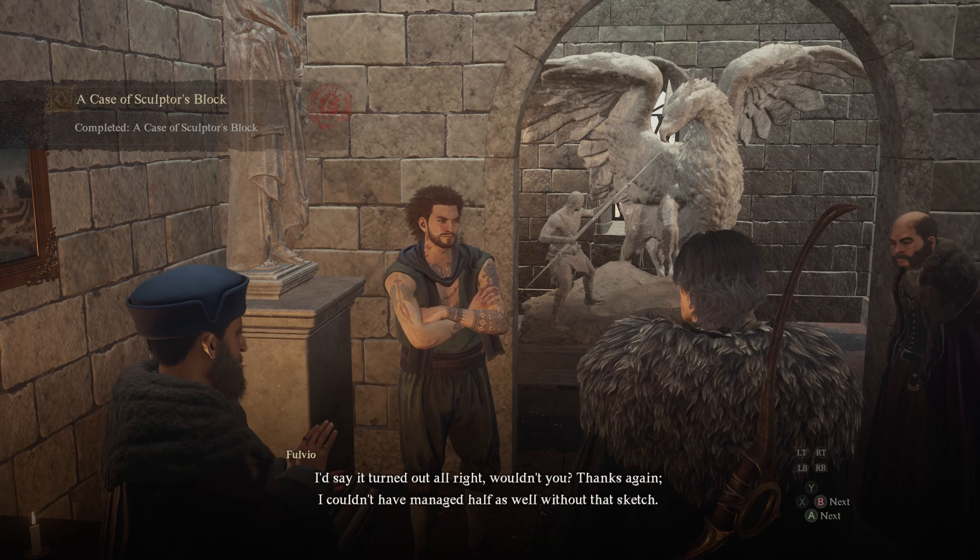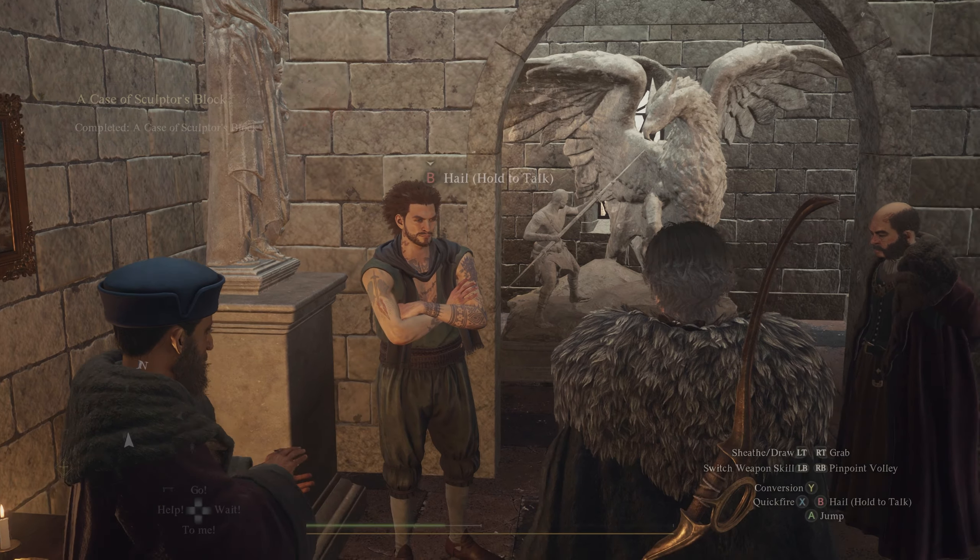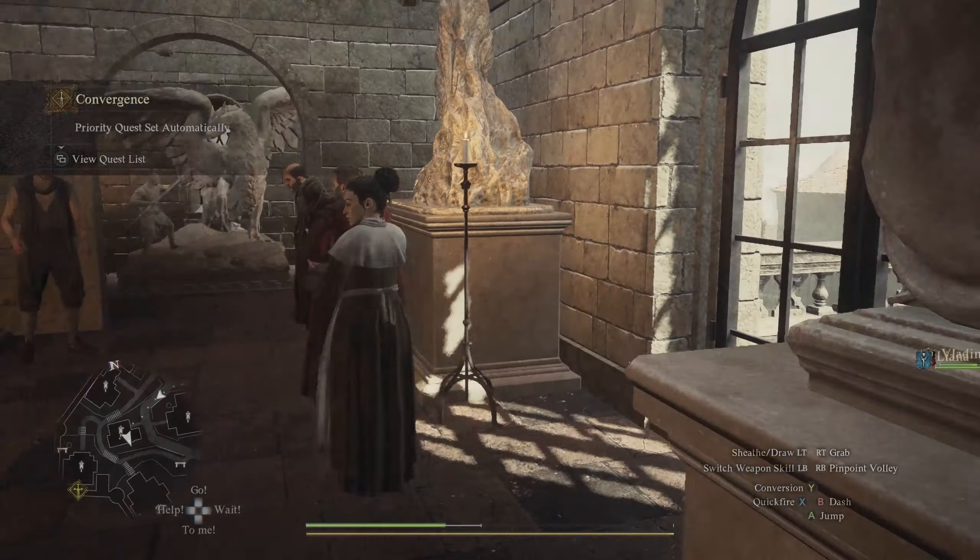What's up everyone, welcome back to another Dragon's Dogma 2 guide. Today I'm going to walk you through the quest called A Case of Sculptor's Block and show you how to get the best ending.